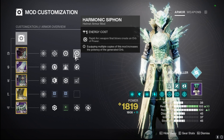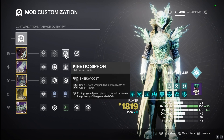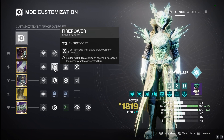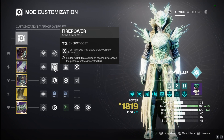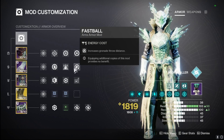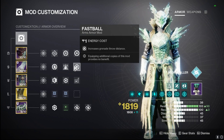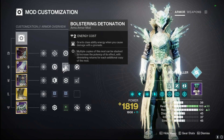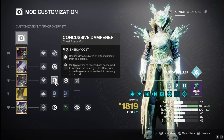We're using Firepower so we create even more orbs of power on grenade final defeats, which allows us to generate super energy even faster by picking up those orbs. We also have Bolstering Detonation and Fastball so we can throw our grenades a little farther while giving ourselves class ability energy by dealing damage with grenades, which lets us proc Dynamo more often.